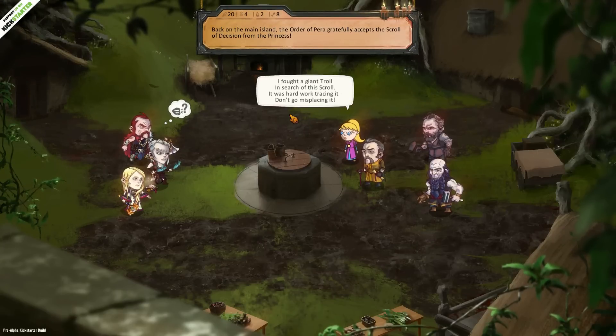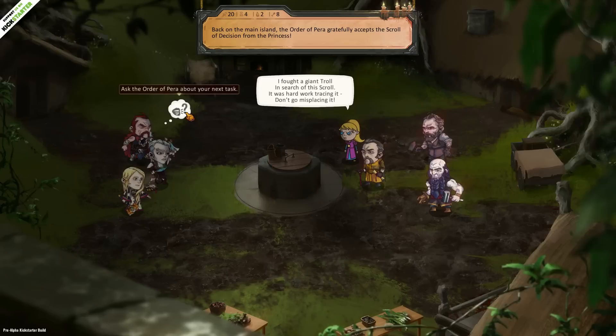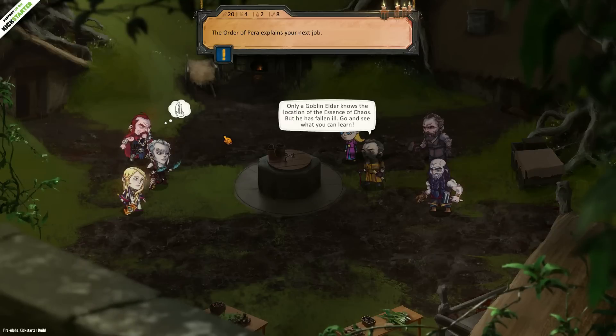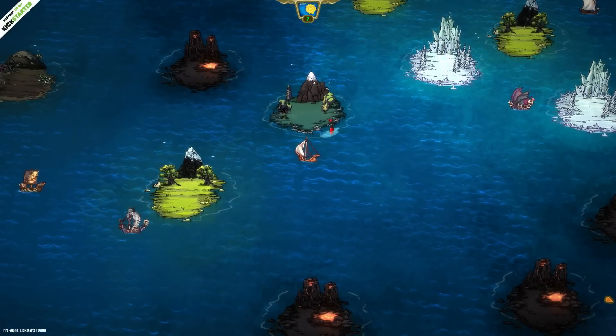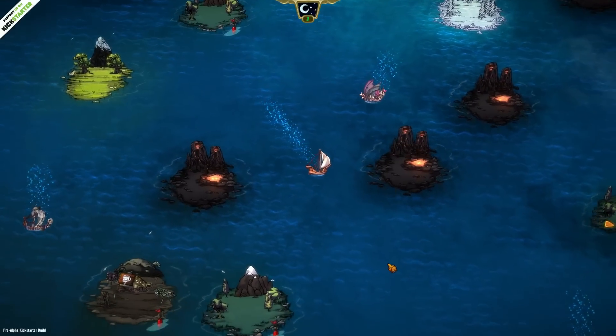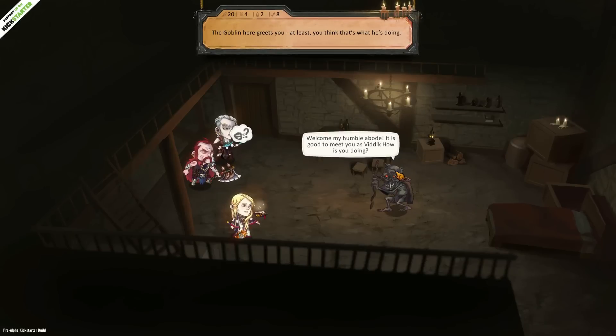We survived the dance of death with this terrible troll. Stole the scroll right out from under it, and we can escape. Totally, fights are avoidable — that is quite cool. I like sort of any game that will give you a multifaceted approach to problem solving. Back on the main island, the order of Para gratefully accepts the scroll of decision from the princess. And we get that the riff stalker has joined our party. Now it looks like they're kind of pointing us in the right direction every time.